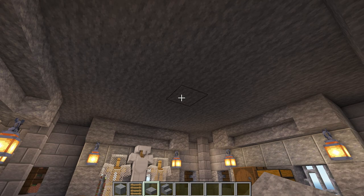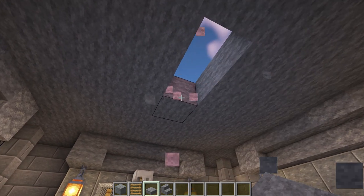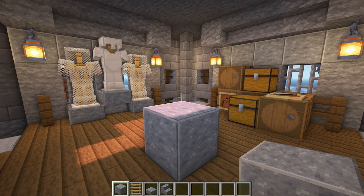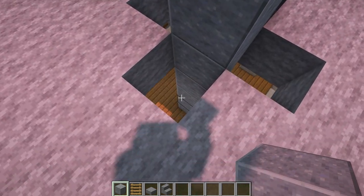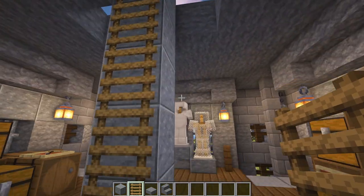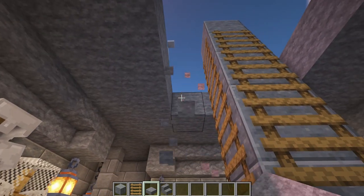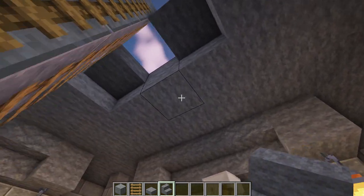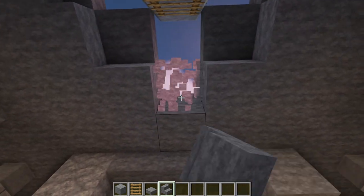Now to connect to the roof, remove the middle block from the ceiling. Then remove one block on each side of it to create a cross shape. After that, add a polished andesite in the middle of the room and build up from this until you're one block above the stone from the roof. Then remove the blocks in front of the ladders and replace them with upside down stone stairs — this just adds a bit more shape to the ceiling instead of leaving it completely flat.